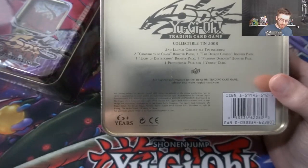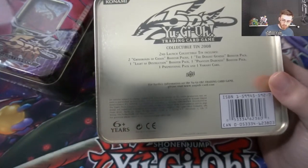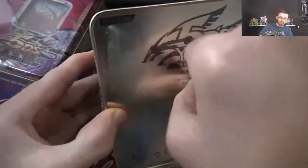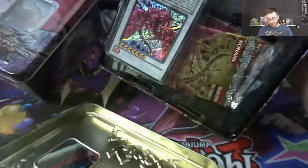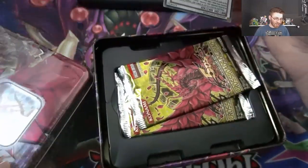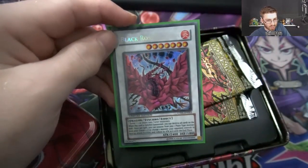We get two launch collectible tins — or second launch collectible tins — that's the tin obviously. Two Crossroads of Chaos booster packs, one Duelist Genesis booster pack, one Light of Destruction, one Phantom of Darkness, and one promotional pack and one variant card. The promotional pack is just tokens. The promotional card obviously is the secret rare Black Rose Dragon. Hopefully we get some awesome pulls — ultimate rare or the ghost rare, we'll see what happens. Compared to the older tins, the way they package the limited edition promo card is way better than anything we had before.